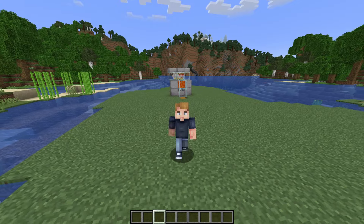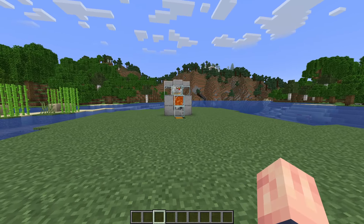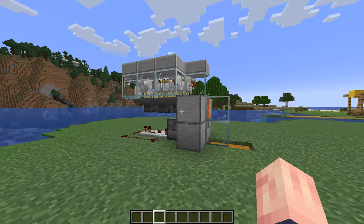And there you have it — the easiest early game automatic cooked chicken farm in all of Minecraft. This is by far one of the quickest and easiest farms to make. You can just throw this in your world, and as long as it's close enough to be loaded in, you'll have unlimited food in no time.